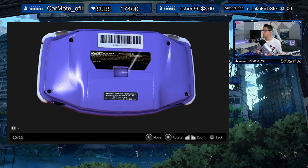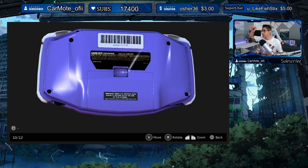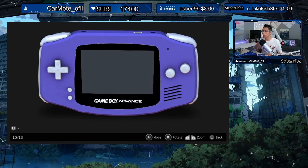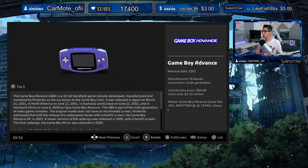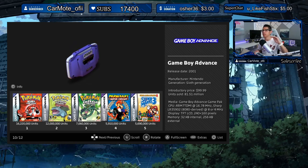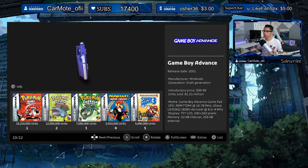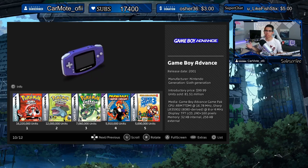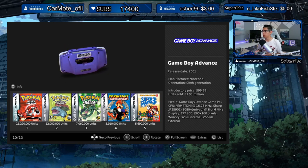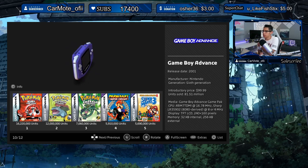We skipped the Game Boy Color because it was getting too expensive — you needed that light accessory and all these different add-ons. The top five games for Game Boy Advance: Pokémon Ruby Version — absolutely my all-time favorite Pokémon game, all the new Pokémon were amazing — Leaf Green, Emerald, Mario Kart Super Circuit, and Super Mario 3. Ruby sold 16 million units.